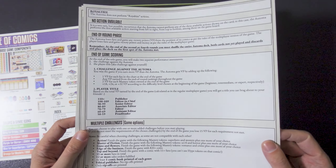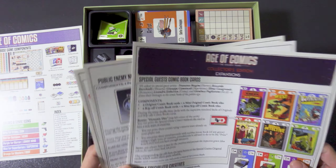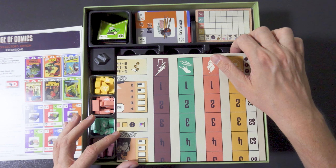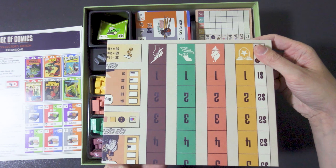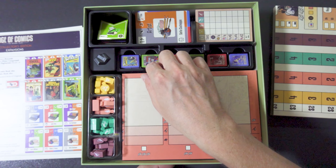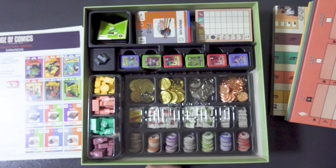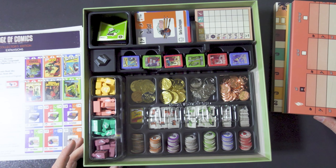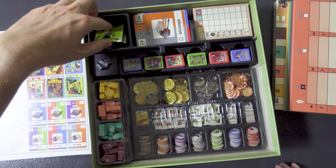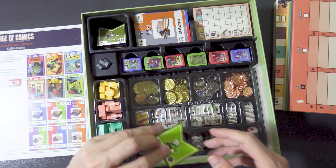Everything else — the expansions and everything — are below it. This is all the easy stuff: you've got the board, very simple. Then you've got the player boards, also very simple. It's only after that that it gets a bit more complicated, because you have all those empty spots. I have the animal pieces and the metal pieces, and everything — I put them here.